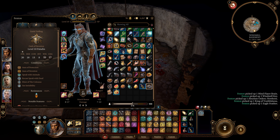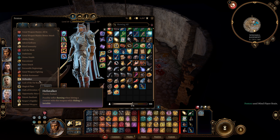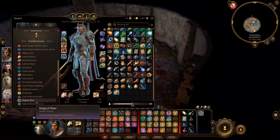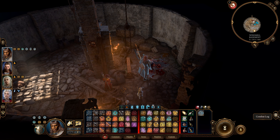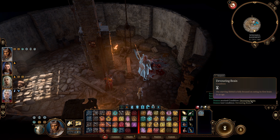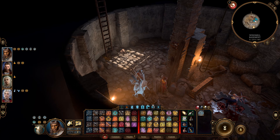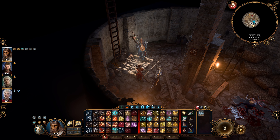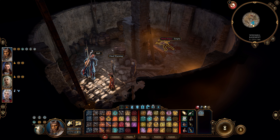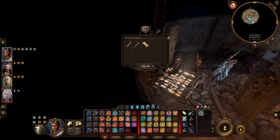That is a very interesting background note. Anyway, let's check — I did consume the brain, so let me make sure everything's all right before I go on. Our next step will be Astarion's quest. There's a nice update. Make sure you have Astarion with you — I do. He needs to eat fresh blood, so let me check there's nothing else here.